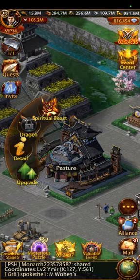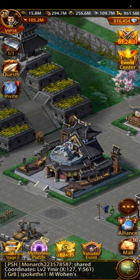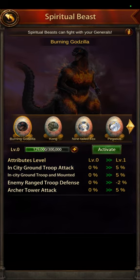Everything is in your pasture. I haven't even unlocked my dragons yet because my pasture is only at level 22. This is a new account, but I'll tell you exactly, based off my old account, how the dragons work. This video is mainly going to be geared towards spiritual beasts.